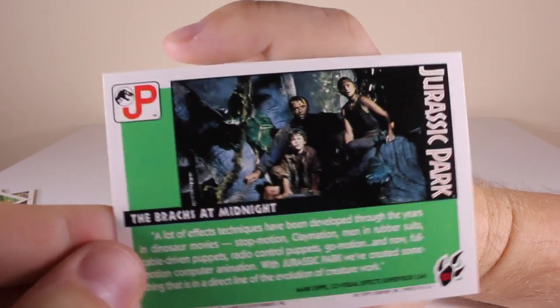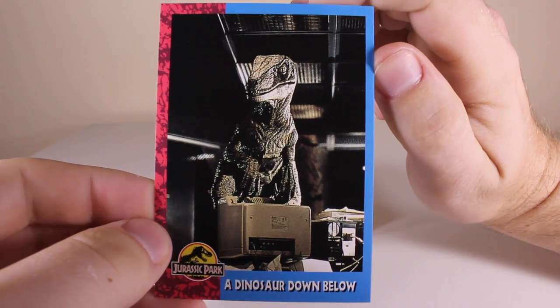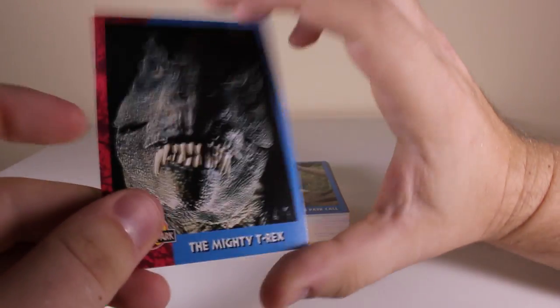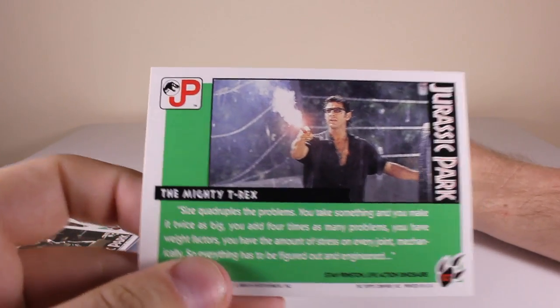'The Brach's at Midnight' - I love that scene where you just hear the Brachiosaurus singing. That's a really cool picture. There's a dinosaur below and that's another picture we haven't really seen before. And there's the mighty T-Rex - a different kind of one. And I've seen that one of Ian Malcolm before.